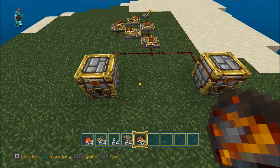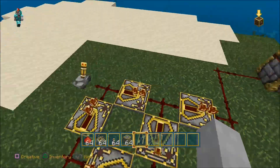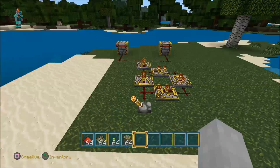Let me go ahead and put the fire charges in both of these dispensers here. Now we are pretty much ready. You can change the time on these repeaters to slow it down — whatever suits you — you can kind of mess around with it. Then we're going to flip the lever here.